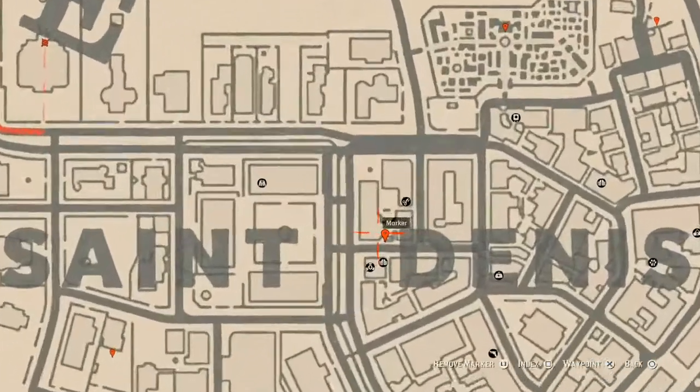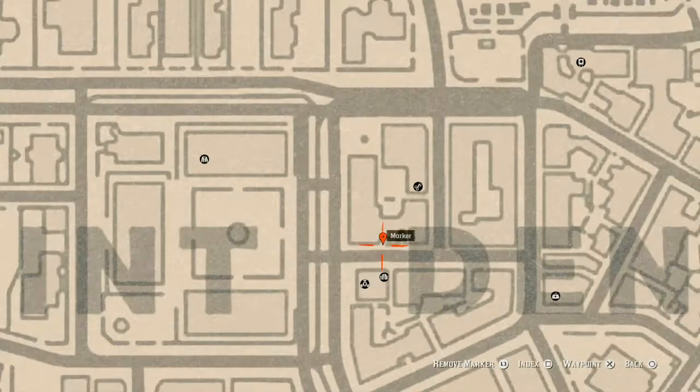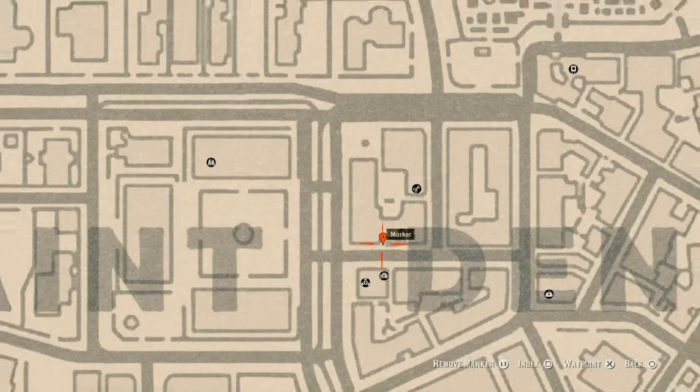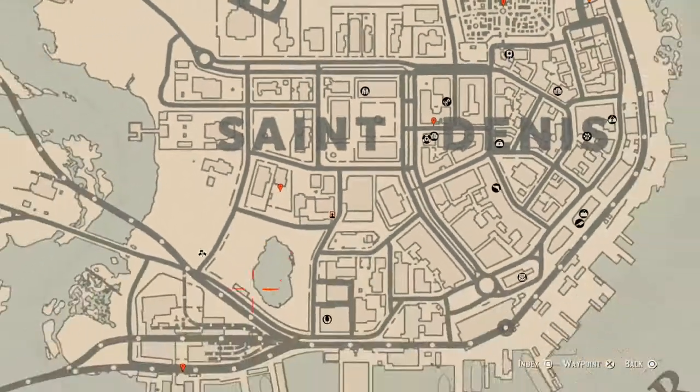Let's go to the next marker — a family heirloom. This family heirloom is an ivory hairpin on the table on the other side of this little brick wall. There's a little gate you can enter; there's a small metal table — grab it off that table. Let's go down to the next marker which is another family heirloom: a Jerry wood comb on the table in the backyard with patio furniture.